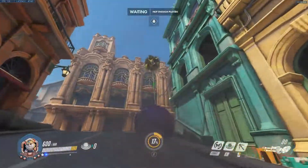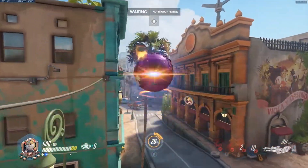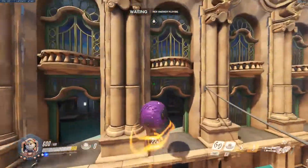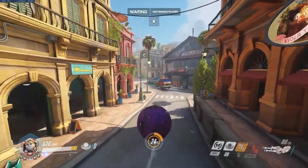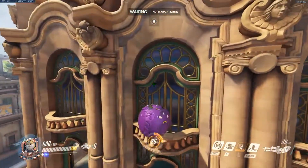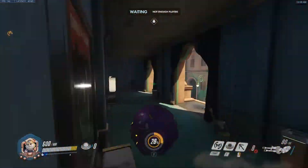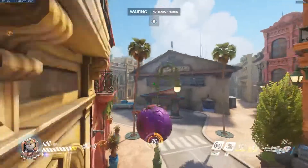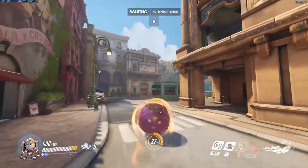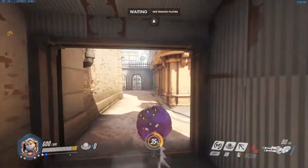I don't think you can grapple on the trees - oh you can, you just gotta have good aim. It's probably easier to just do that if you aim better. Hammond could be pretty good - he's got decent cover lines, needs to get out of there, and lots of stuff to grapple to. The only downside is there really isn't a whole lot of megas.